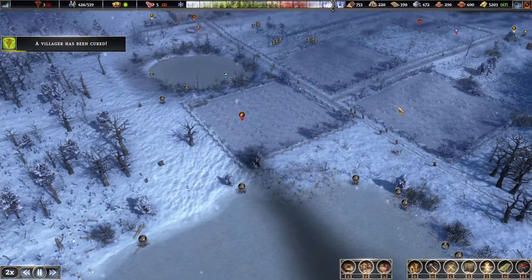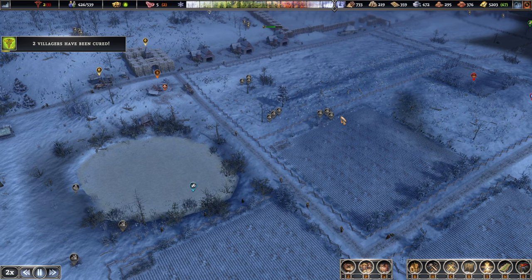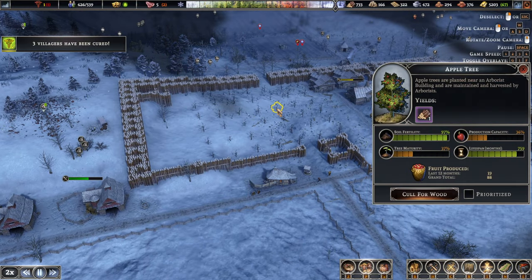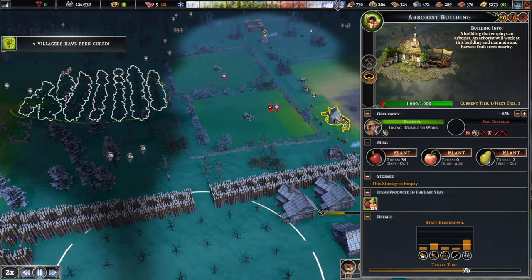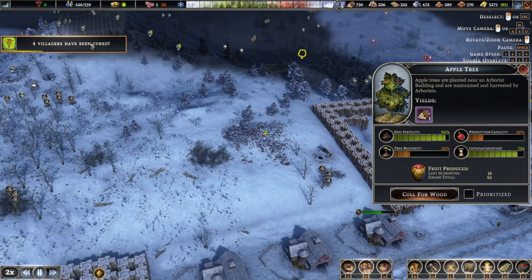This field is now operational and producing us some resources, which is great. Food was obviously a bit of a struggle, but the apple trees are starting to grow up as well — maturity is now at 37%, which is pretty good. Last year we produced about 250, so that's definitely picking up. The other orchard produced 125 only — oh, that's because there are some younger trees there as well.